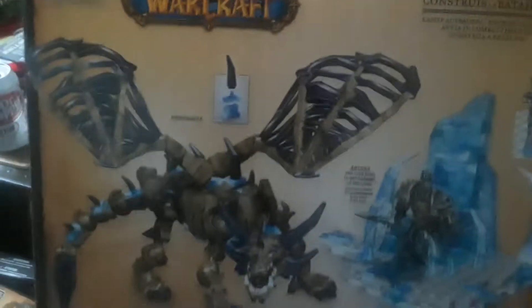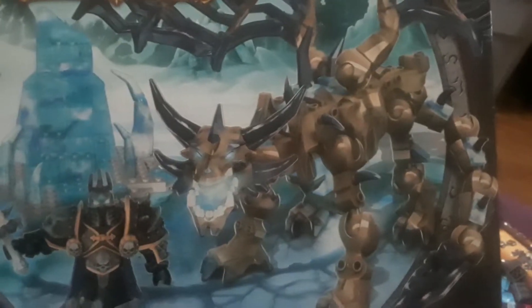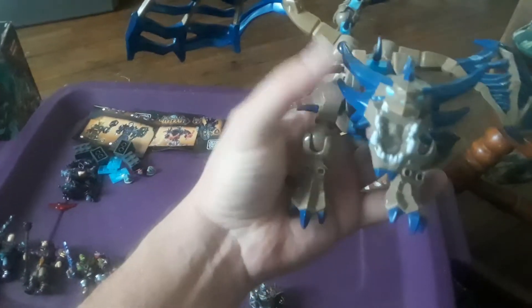Now this set right here — we have Sten Dragon and Lich King. Here's the dragon; he's a pretty neat little dragon, poseable and articulate. And here's the Lich King. I dropped the Lich King.